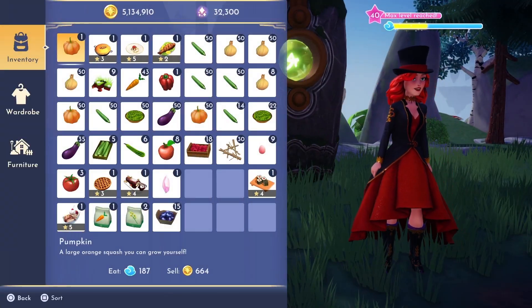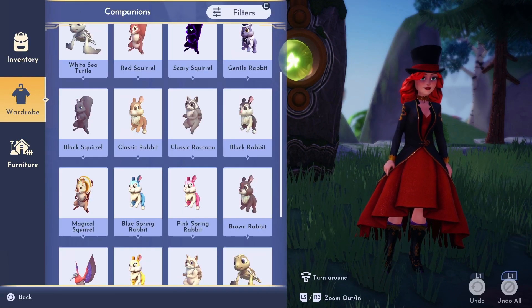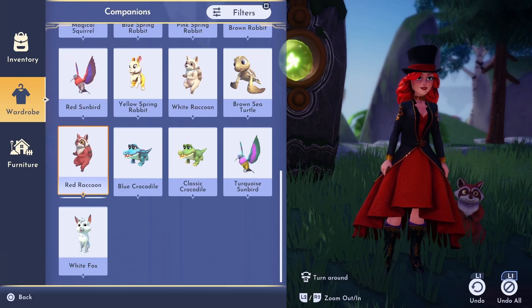Once you have collected a companion you can select them to follow you around as you run around your valley. To do this, open your wardrobe, select the companion option, and select your favorite companion.